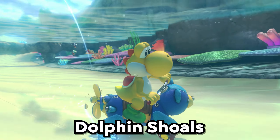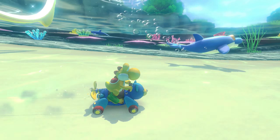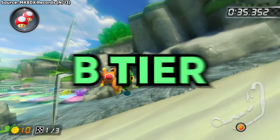B tier. Dolphin Shoals. People mostly either love or hate this one. I think it's a very nice underwater track, and the stunt spamming you can do on the eel is extremely satisfying. It also has a big motion glider ending shortcut, which looks insane. B tier.